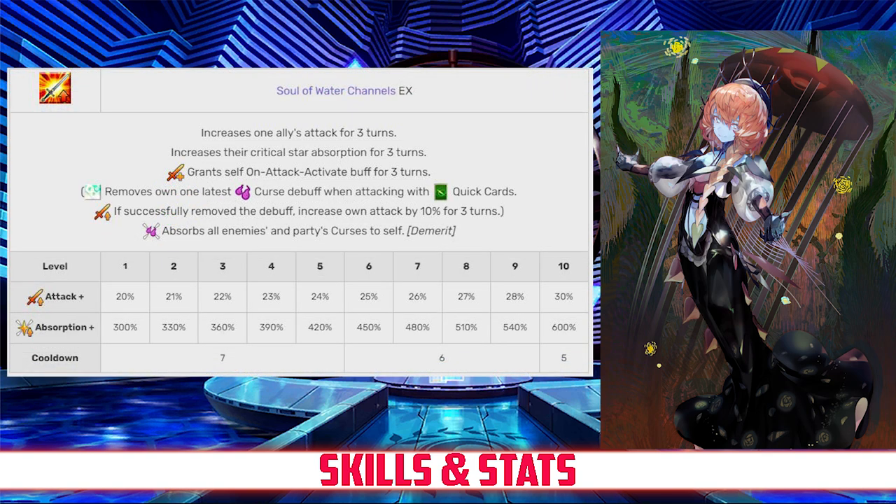Her last skill is Soul of Water Channels, rank EX. This skill allows Van Gogh to target an ally and increase that ally's attack for 3 turns, between 20 and 30%. It'll also increase their Crit Star absorption rate for 3 turns, between 300 and 600%, both depending on level. It'll also grant that ally an on-attack buff for 3 turns that will remove a Curse effect when attacking with a Quick card, and increase their attack by an additional 10%. As a demerit, Van Gogh will also absorb all of the enemy and party ally Curses to herself.